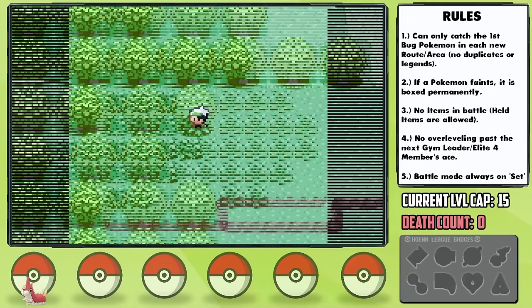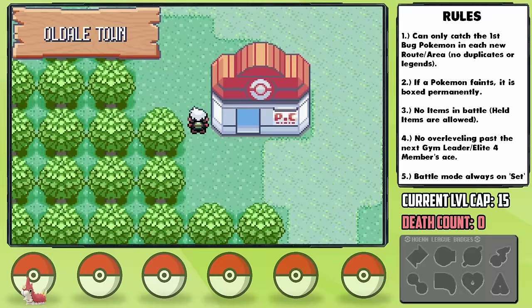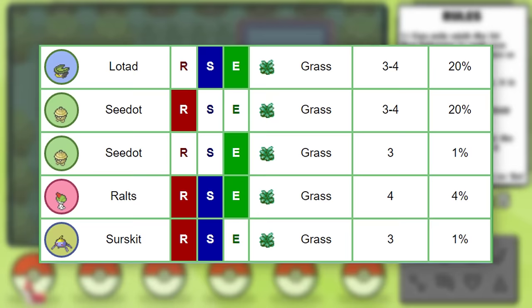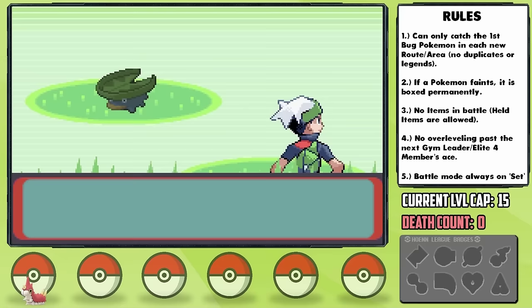Grinding a Wurmple up is no fun matter, but I make sure to take on level 2 Wurmples exclusively so we can get as many HP EVs as possible, which I know will be useful for whatever he evolves into given what's coming up soon. On our way through Route 102, I'm reminded of a painful fact — that we could have gotten Surskit here if this was Ruby and Sapphire, but only Lotad shows up in this game. A water type would have been real helpful right about now.